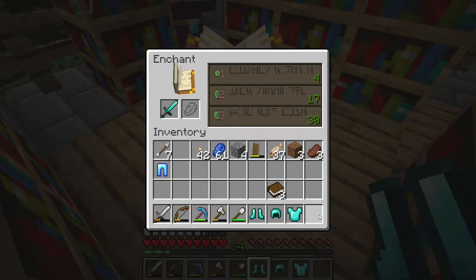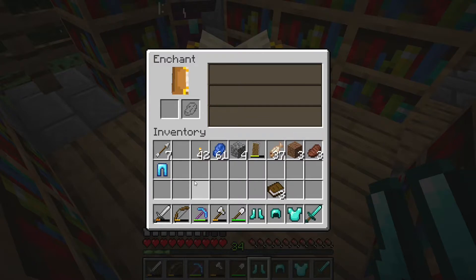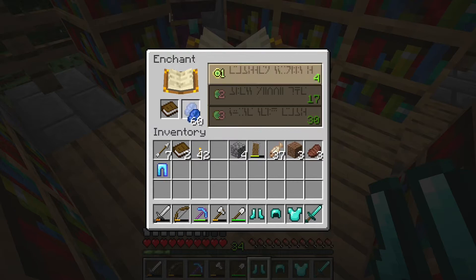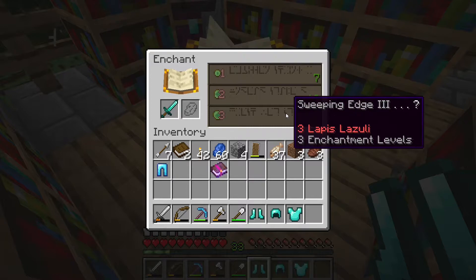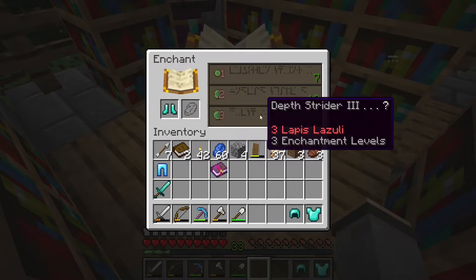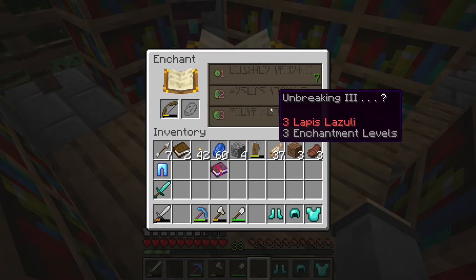Let's try what else we got. Unbreaking, protection 3, respiration — useless for a wither fight. Depth strider — useless for a wither fight. And for the bow — unbreaking. So I have an extra level, we'll go ahead and use that and reroll. Sweeping Edge 3 — okay, that's a good one! Unbreaking 3 is a no. Respiration 3 is good but useless. Depth Strider 3 is good but useless. And Unbreaking 3 — no.